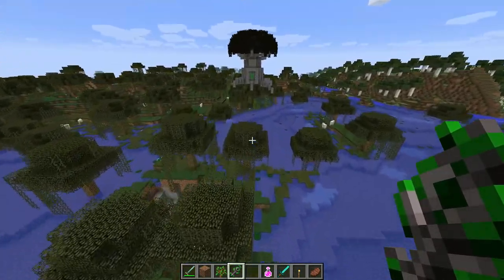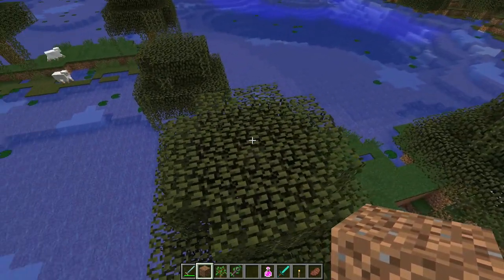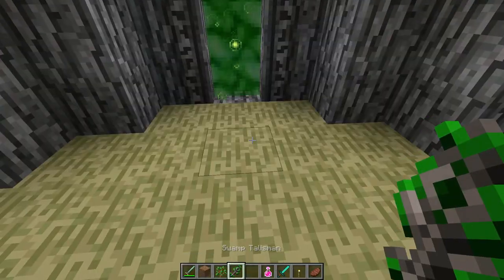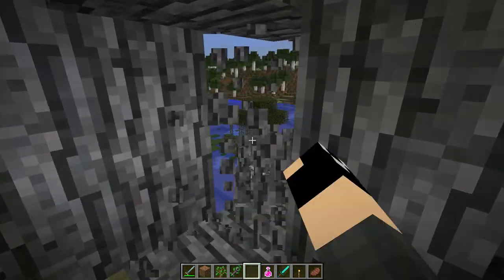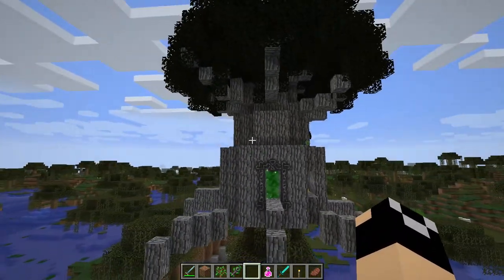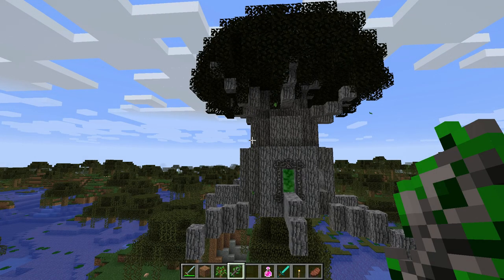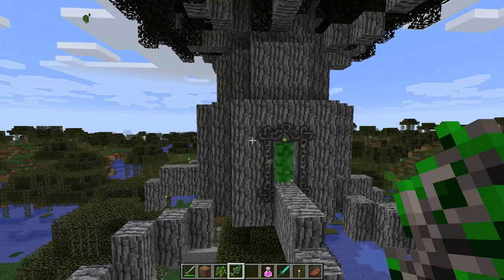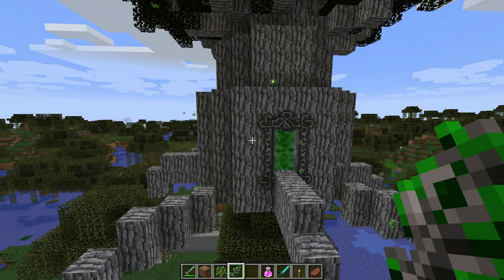Once you have that, the hard part's over. Basically just finding a swamp biome is really the hardest part. Then what you're going to do is place just a sapling down and right-click with the swamp talisman. It's going to create a portal right here. This is infinite use — so once you have one, if you want to farm portal blocks, it's easy to do so. Just place a sapling, make a new portal, and tear it down. It's not going to make a portal on the other side in the Betweenlands, or vice versa, as long as you don't enter it.